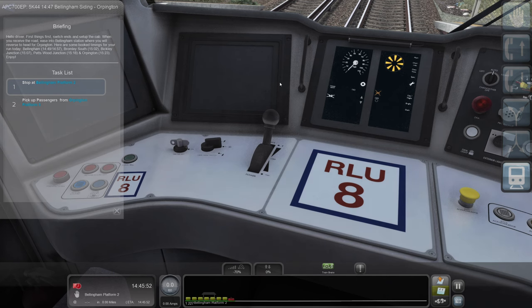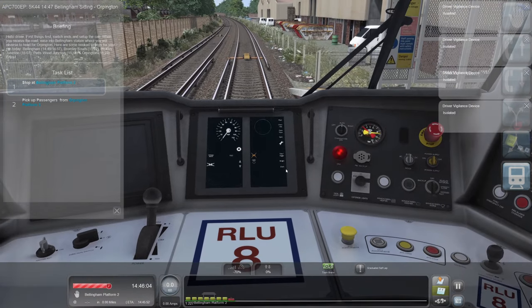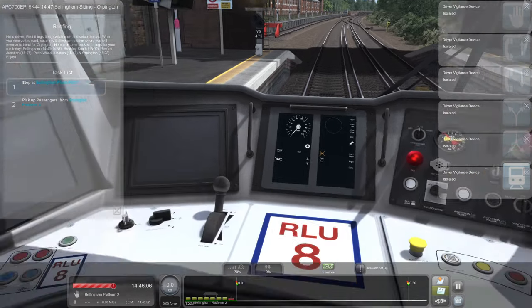There we go - we'll put it in neutral, put that into full service. Set my key out. Right, pop down to the other end. Hang on, I've not put the DRA on. There we go. Right, set the cab up again.